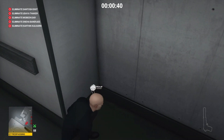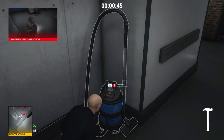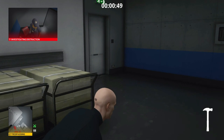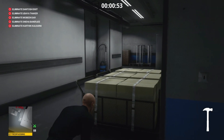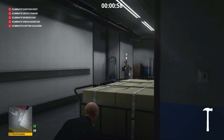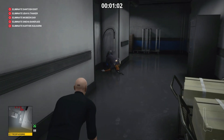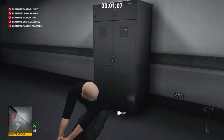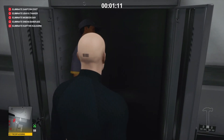We're going to grab the hammer in the corridor — that will come in very handy. We're going to turn on the vacuum cleaner, then turn it off again to attract the attention of one of the janitorial staff. When she comes around to investigate, we're going to render her unconscious with our hammer and then hide her in the closet provided.